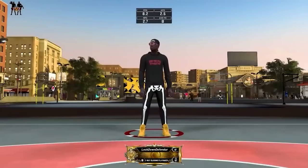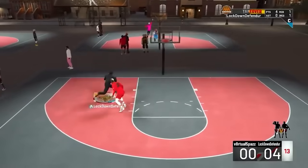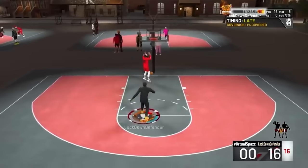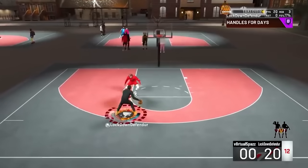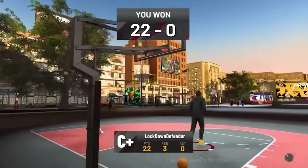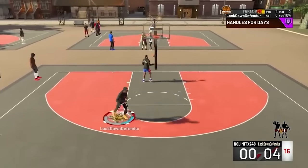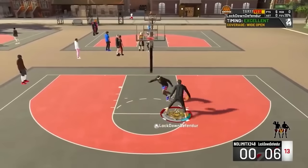After 2K19, 2K went a whole different direction and introduced the pie chart system. A lot of people believe this was the last greatest MyPlayer builder of recent times. The pie charts created a very diverse builder that allowed all kinds of builds. A new pop-up menu would appear naming your build — the first time rare builds were introduced. In 2K20, creative names appeared that people had never seen before, changing the build dynamic entirely.